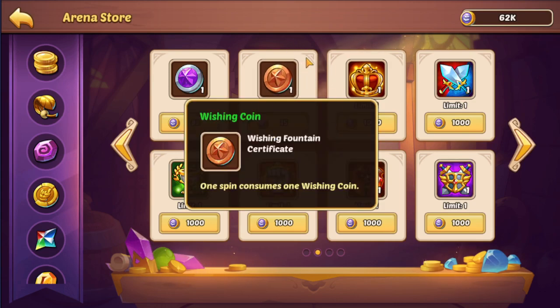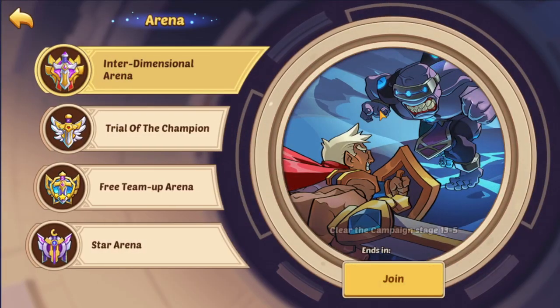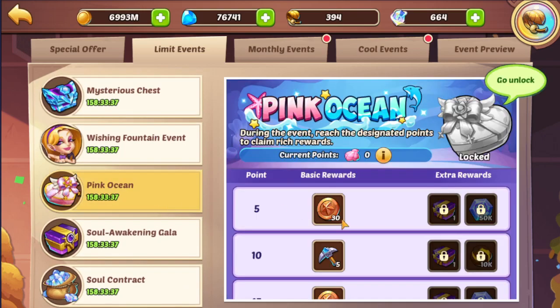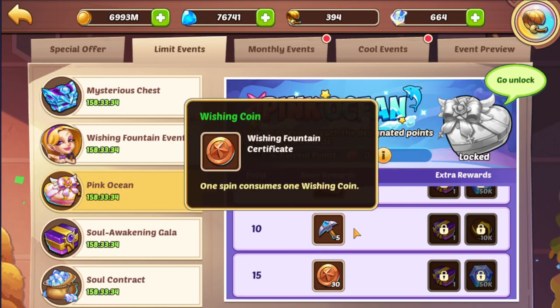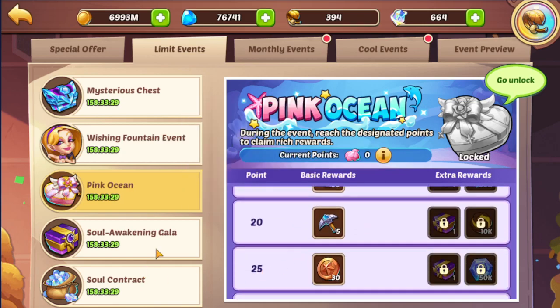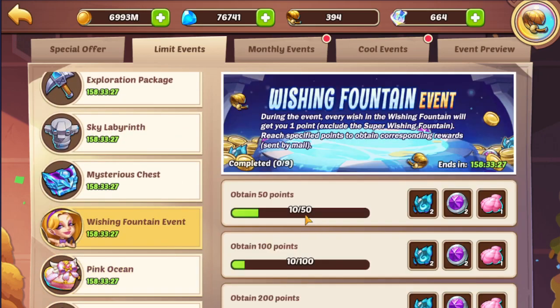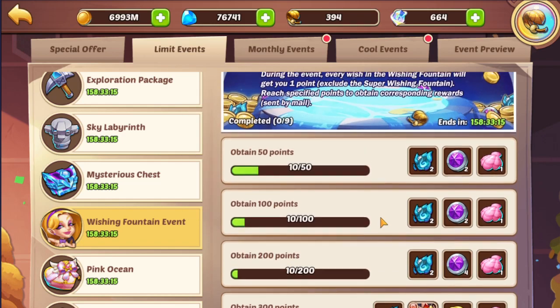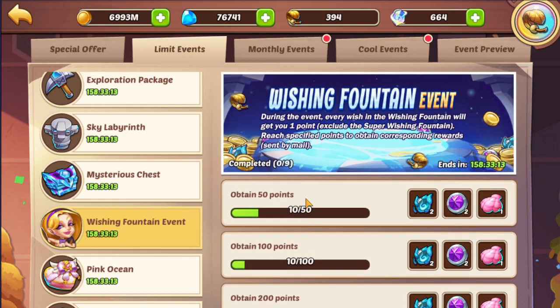That is why I'll be using my wishing coins here up to 100 points, and that is how you should approach this event. If you are going to get to the next wishing fountain points — like 5, 15, or 25 — you can do either 50 or 100 points here, and it's very much worth it. More than that is not really worth it because you'll be using 80 coins for 2 Orbs, which is not really good. It is a very good point to stop at 50 or 100 as long as you are missing 1 or 2 of these.